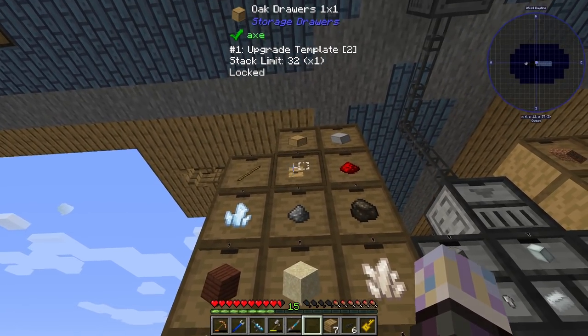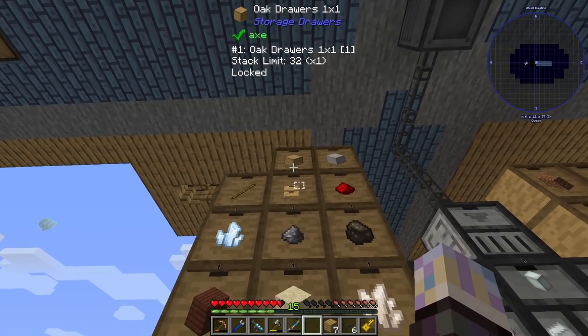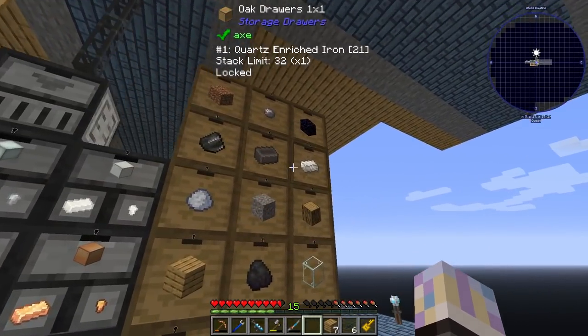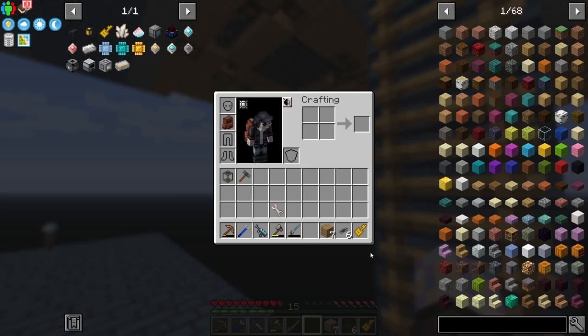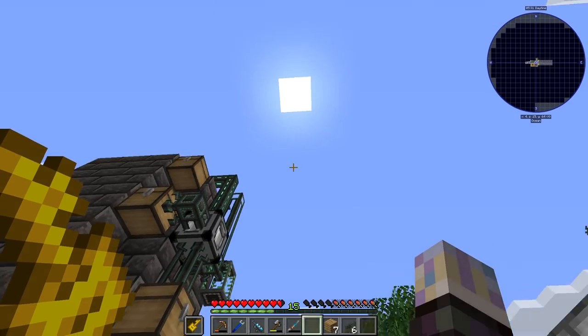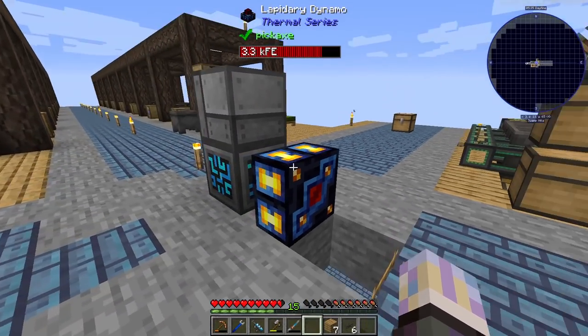Now we can see all our items - all our nuggets from the compacted drawer, our oak, our bronze. We've got almost two thousand bronze because I keep making it for the techium stuff. But it sees everything in that drawer wall, which is awesome. Let me go ahead and grab a drawer key - this will just lock the drawers and only let things go in that are already filtered in them.